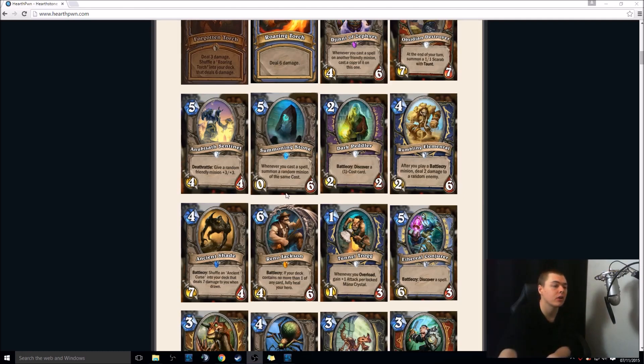Next, Summoning Stone — neutral, 5-mana 0-6. Whenever you cast a spell, summon a random minion of the same cost. Fun times to be had. If you spam 0-mana cost spells through Thaurissan and other cost reduction stuff, you get loads of 0-mana minions. This is going to be one of those cards which will either just be fun to play with, or if a deck does come out of it, this will be really powerful. Pretty exciting, pretty interesting, and again, big fan.